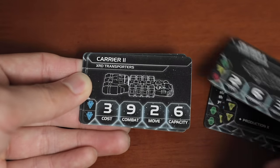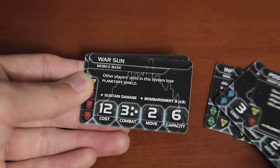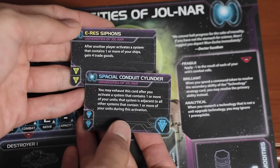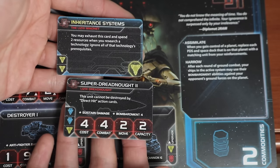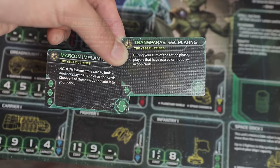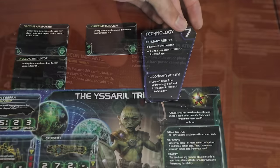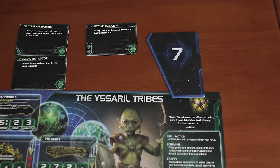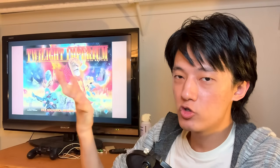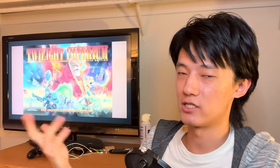Ship upgrades not only make your ships hit harder, but sometimes let them carry more units or move twice as fast to surprise your enemies. There's not one but two racial techs for each faction — these can give new types of ships that only that faction can get, or amazing abilities they can constantly use. These are generally really strong and go hand in hand with the faction's playstyle. Players are pretty encouraged to get them, but they're also pretty expensive, so players usually won't be able to grab them until mid-game as they have to get other more basic tech first.